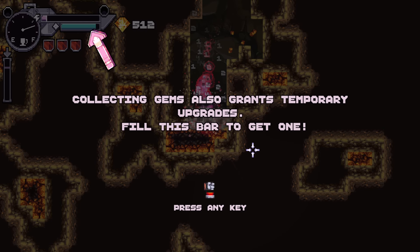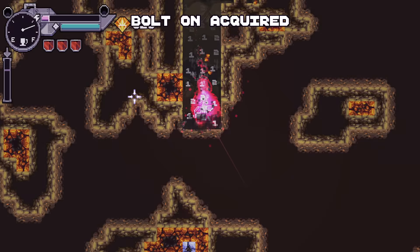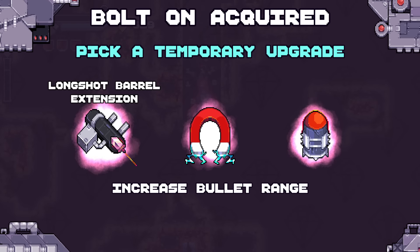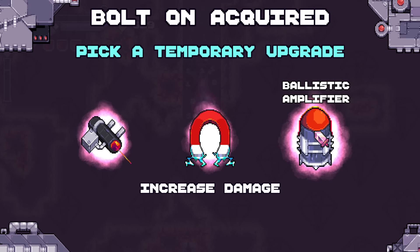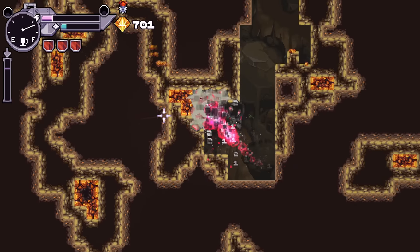Collecting gems will also grant temporary upgrades - fill this bar to get one. Options are: increase bullet range, increase gem attraction radius, or increase your damage. Glass cannon!